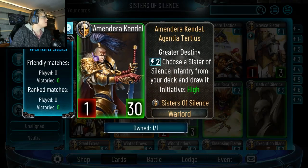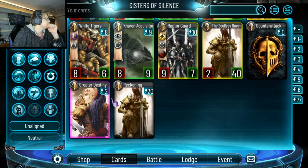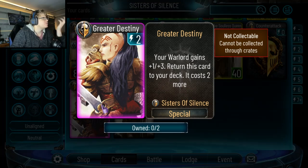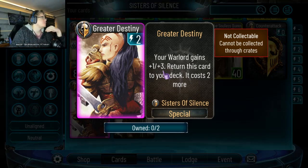We'll go for the 30 health guide. I actually think this card's pretty good. It's only one attack, but you're high initiative, so you're probably going first. You've got your Greater Destiny card — two energy, gain plus one, plus three. So effectively you're a 2-3-3 warlord. By the end of the game you're going to play it one more time on average, so you're going to be a three attack, 36 health warlord.